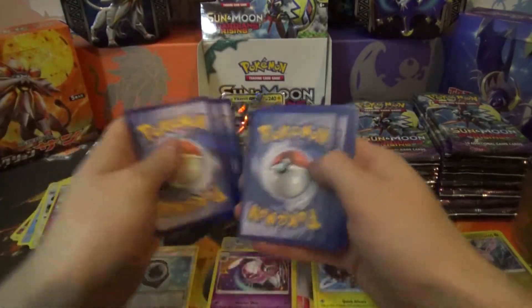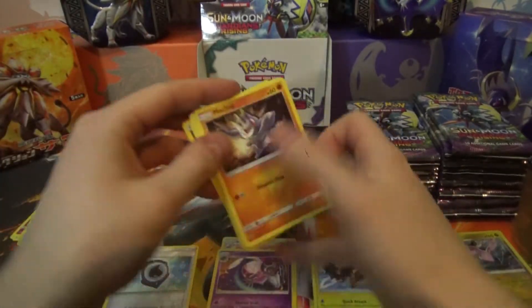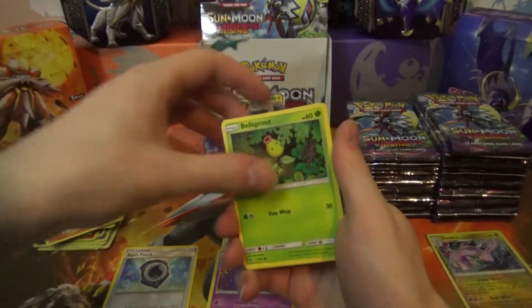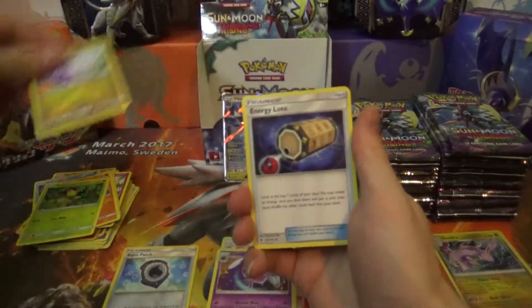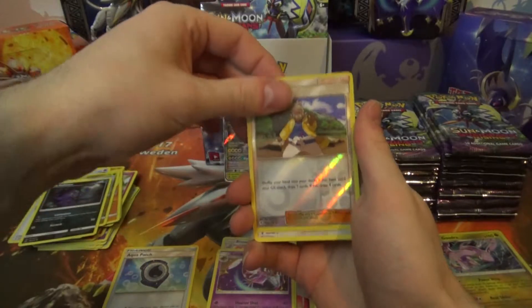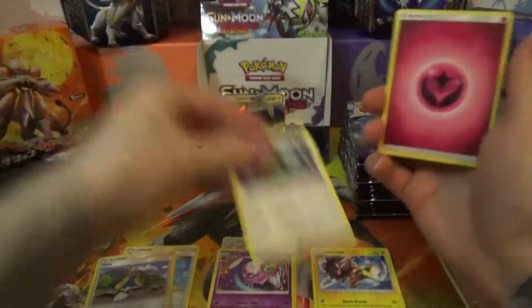Next pack: Machop, Chansey, Snorunt, Pancham, Bellsprout, Sliggoo, Energy Lotto, Sableye, Holla Reverse, and a Rayquaza Regular Rare.